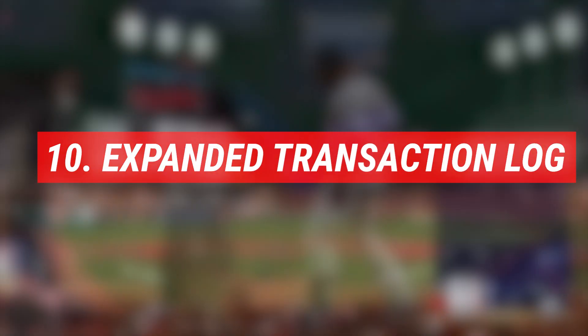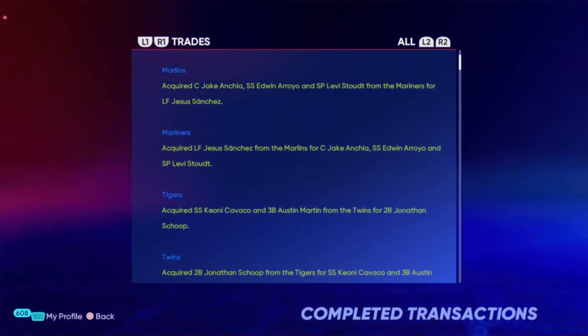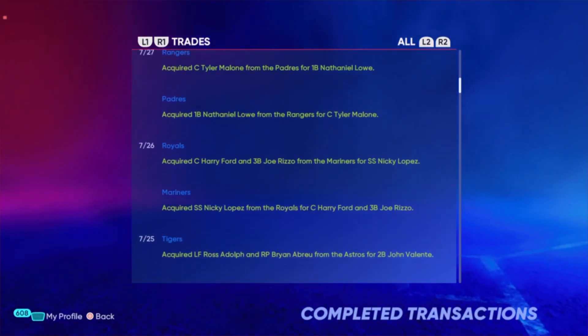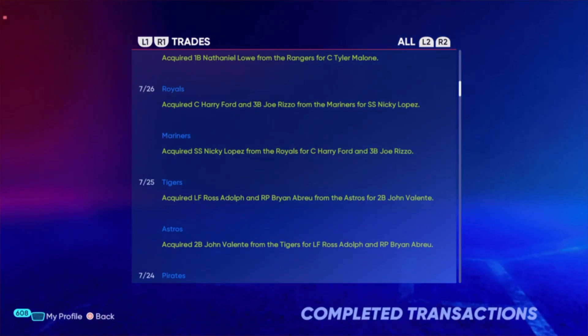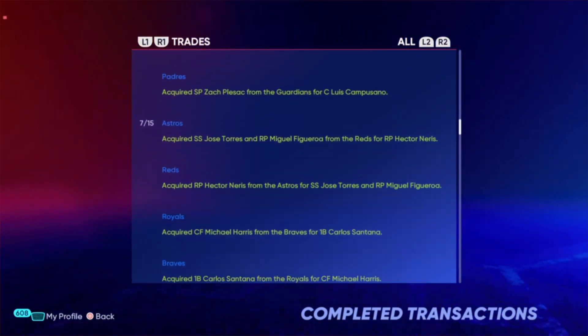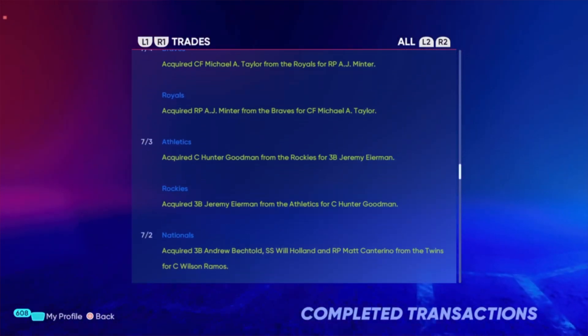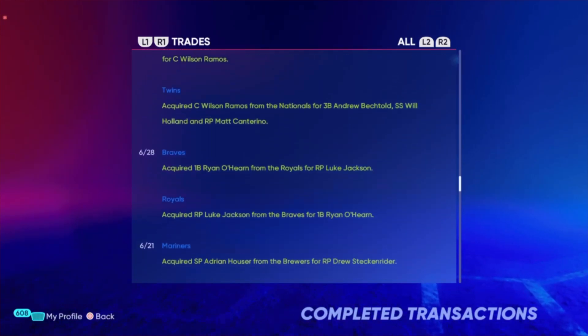At number ten, there's an expanded transaction log. Historical data and archiving in franchise mode is so important, and the transaction log has now been expanded and stores four times more information than ever before. Once you get to the end of the season, you can see what happened at the beginning of the season and even before that in the offseason — you really couldn't do that before.